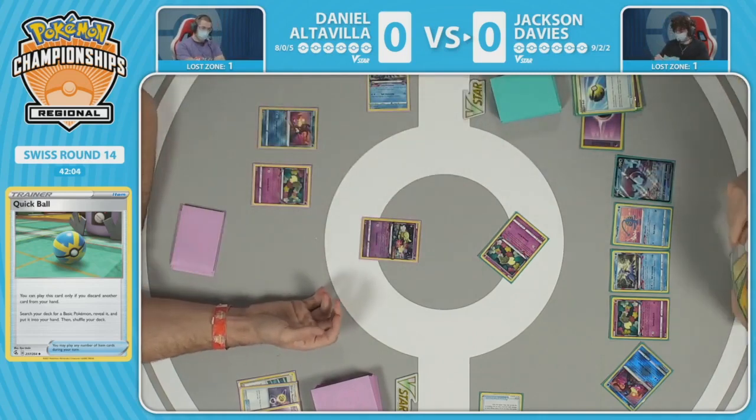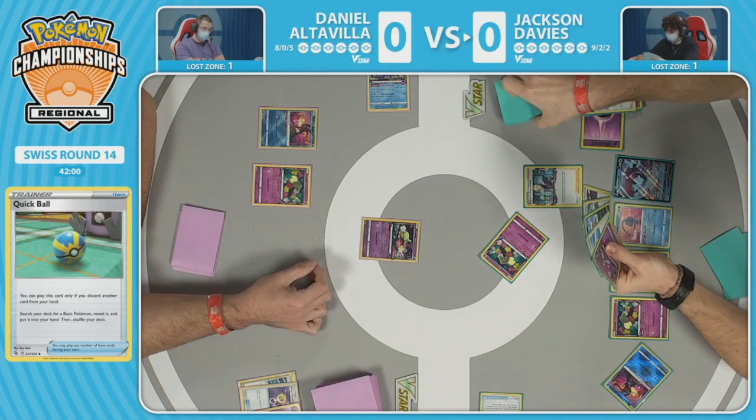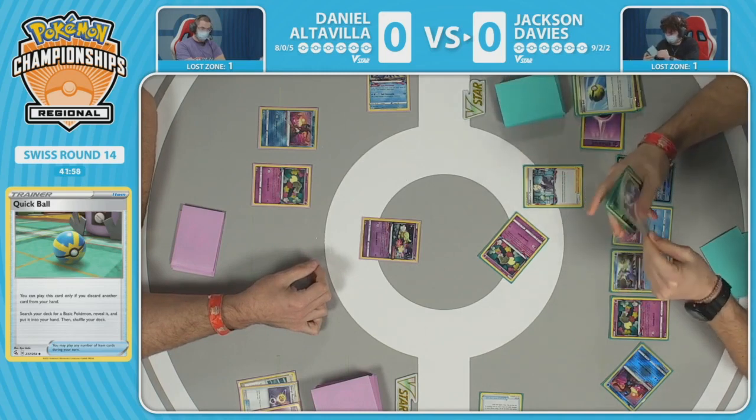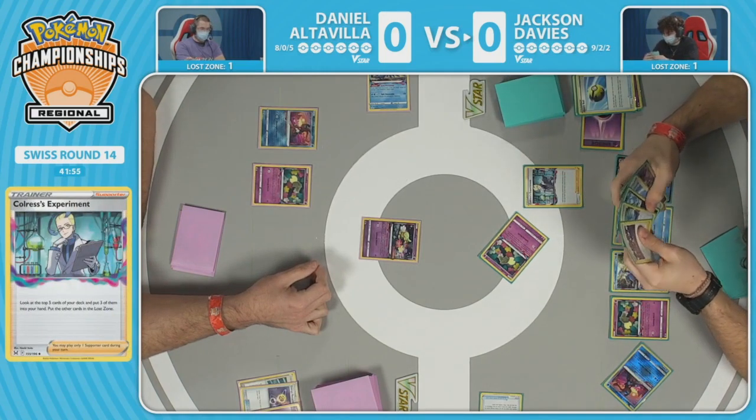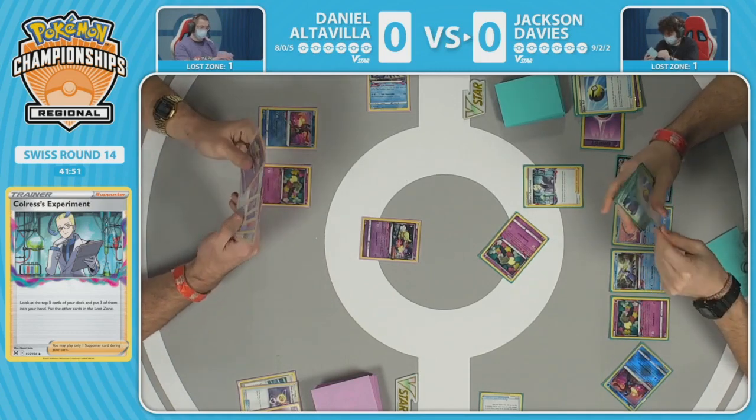Jackson Davies is going second so Colress is playable — sees five cards from the top, adds three to hand, and the remaining two go to the lost zone. That's three out of four already for the Cramorant. When you have that Colress it's pretty easy to get there, and that's exactly where Jackson needs to be — getting those cards into the lost zone to pull off the one-prize attack and take the prize lead as soon as possible.